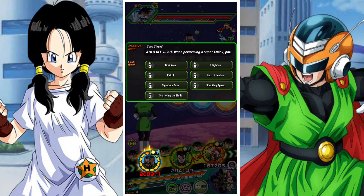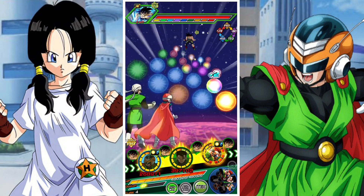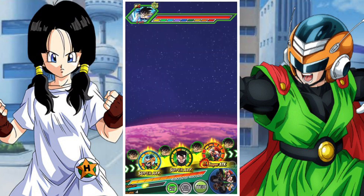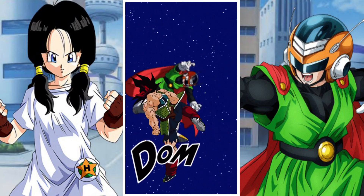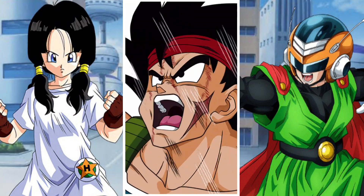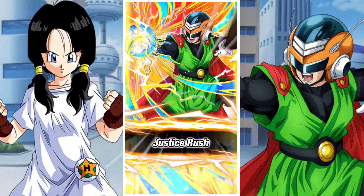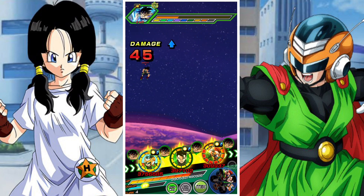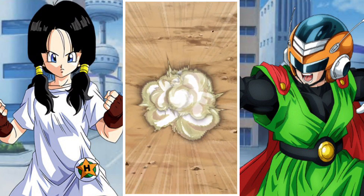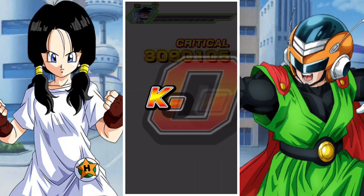He's got 117k defense here with every single link active, which is obviously really, really good for him. He's looking very, very good. I wouldn't say he's mind-blowing, but he's good — just like all the other Bubbleshop units. He's great after super and he's going to be a great floater on your team.